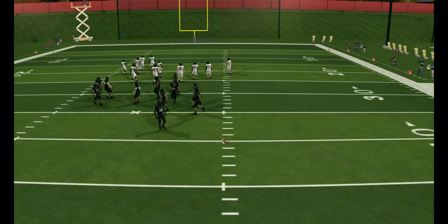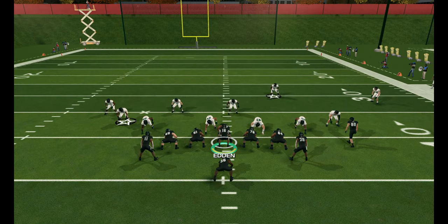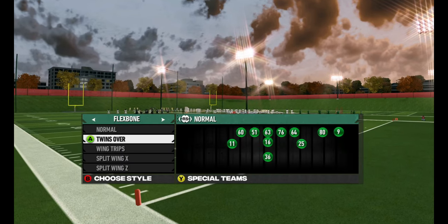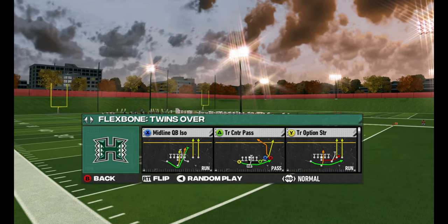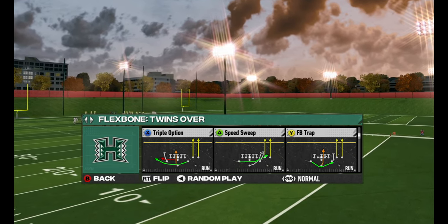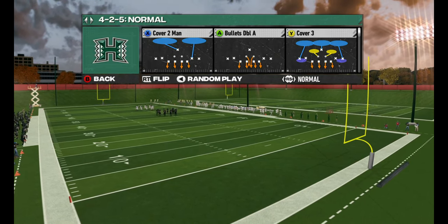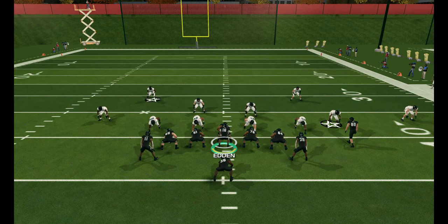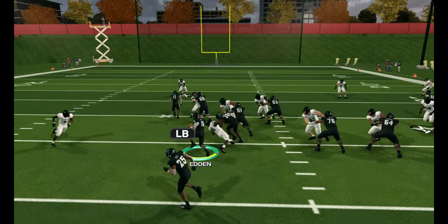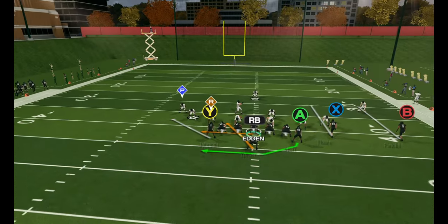We're going to spot the ball on the right hash mark because that makes referring to either side easier. I actually picked the wrong play so we'll go back and pick the correct one. Twins Over against a 4-2-5 — I normally want to run to the side with no receivers, which would be the field side. We get our triple option play. With 4-2-5 you're going to have the same issue — you've got your strong safety sitting over there, so you can run it but you're not really getting what you want. You've got an extra defender on that side.